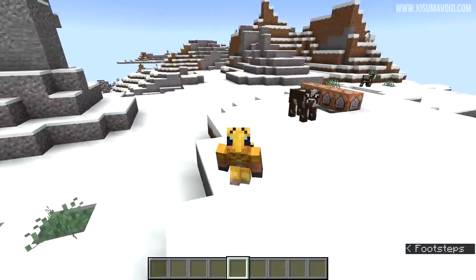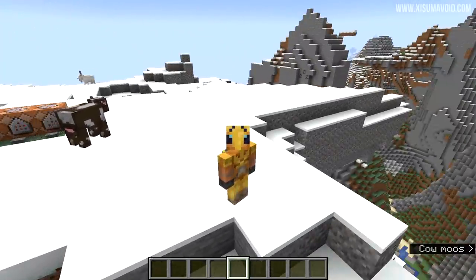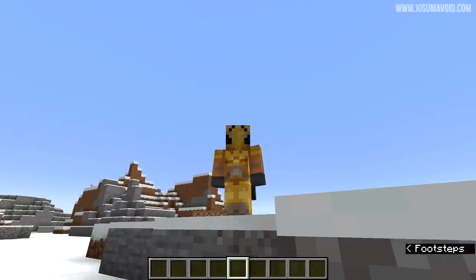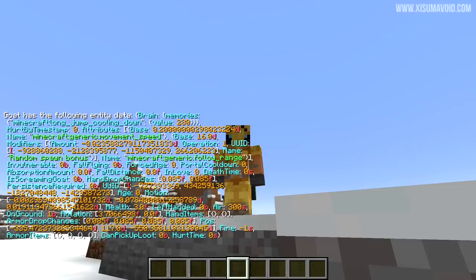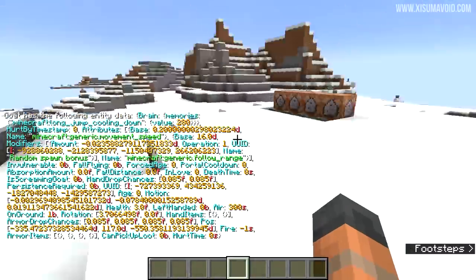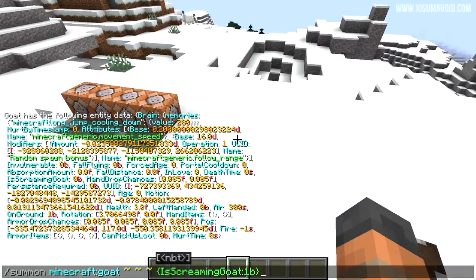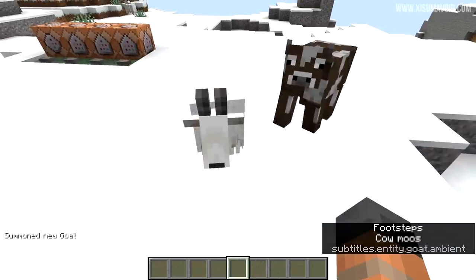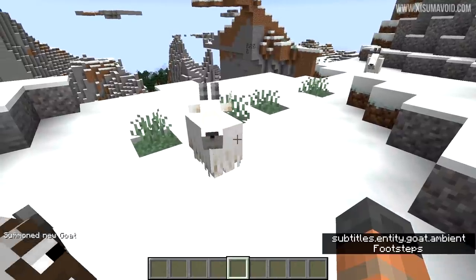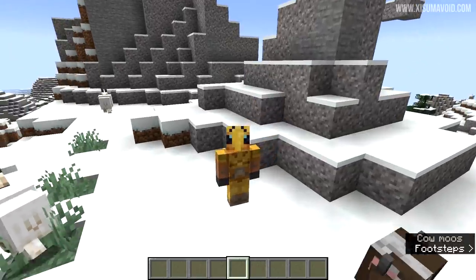Here is something I missed from the last snapshot — I summoned a bunch of goats and one of them was a screaming goat. Looking at the entity data of the goat, there is a tag called 'is screaming goat' that exists for these mobs added last time around. If you summon one with this tag it will be a screaming goat, and there is a 2% chance of these naturally spawning — so 1 in 50 goats will be a rare screaming goat.